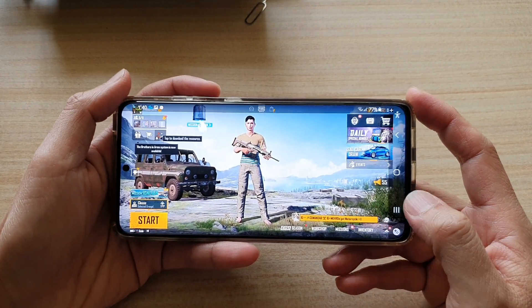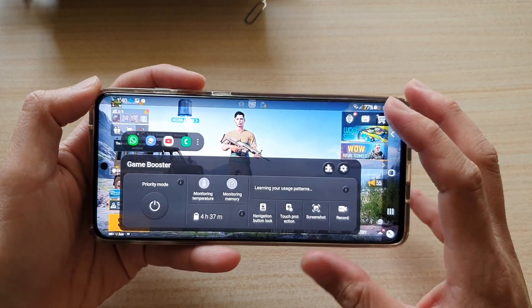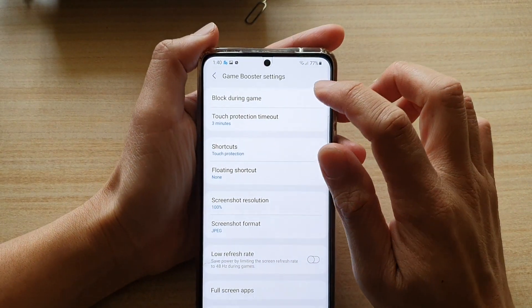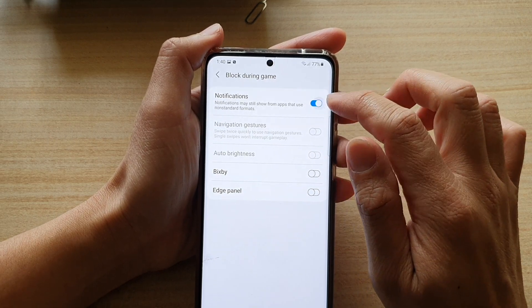In the game, you want to swipe out. And in the navigation bar, tap on the game booster icon. Then tap on settings. In settings, you want to tap on block during game. Then tap on the notification switch to turn it on or off.